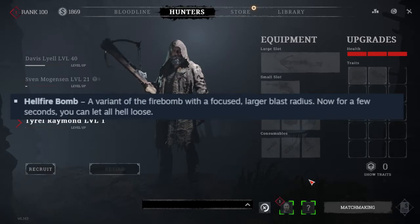The Hellfire Bomb is a variant of the fire bomb with a focused large blast radius. For a few seconds, you can let all hell loose.